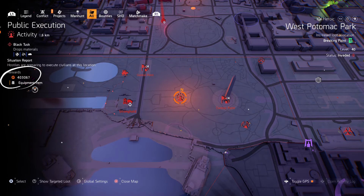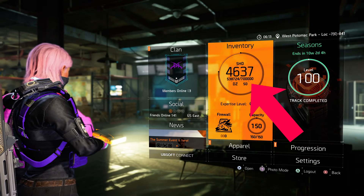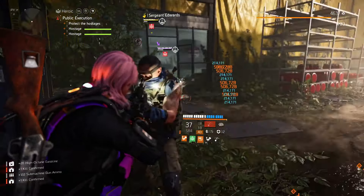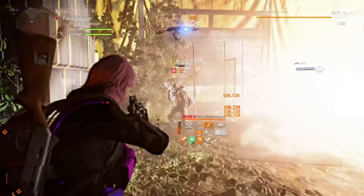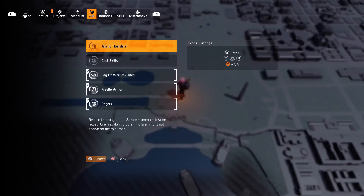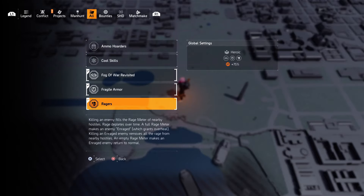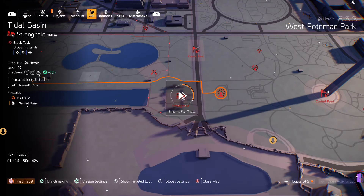403,000 — that's a big difference, right? And it takes 700,000 XP to level up each time, so that's more than half of a level every roughly two minutes, because it only takes about a minute and a half to two minutes to clear these public executions, even on heroic. So make sure to have the difficulty set to heroic and add at least three directives. The directives I'm using are Fog of War, Fragile Armor, and Rager's. Keep in mind that the directives cycle, so depending on when you're watching this, you may have a different set to choose from.